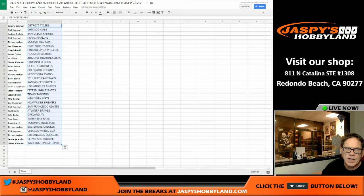Jeremy has the Tigers, Nick the Cubs, Jackson the Padres, Nick the Marlins, Richard K the Red Sox, Lee the Yankees, Joe P the Phillies, Lane L the Astros, Ed the D-backs, Steven the Reds, Brian the Mariners, Jason the Rockies, Richard K the Twins, Brian B the Cardinals, Adam H the Royals, Corey C the Angels, Jesse the Pirates, Joe P the Rangers, Mike K the Mets, Lee the Brewers, Nick the Giants, Scott the Braves, John P the A's, TJ the Rays, David H the Jays, Richard K the Orioles, Nick the White Sox, Richard K the Dodgers, Benny the Indians, and Steve has the Nationals. We're going to pause the video and give a couple of minutes for trades — we will be right back.